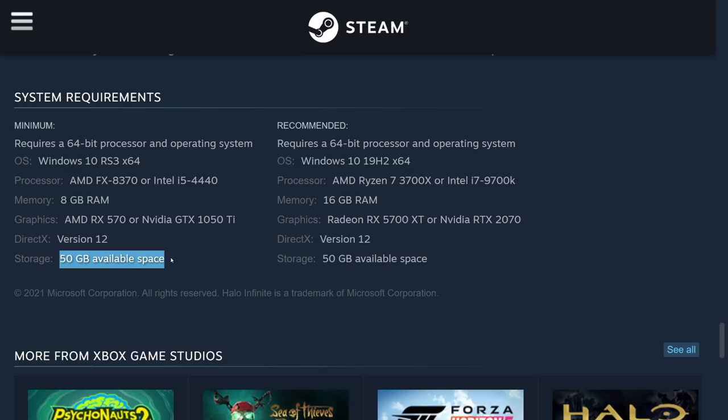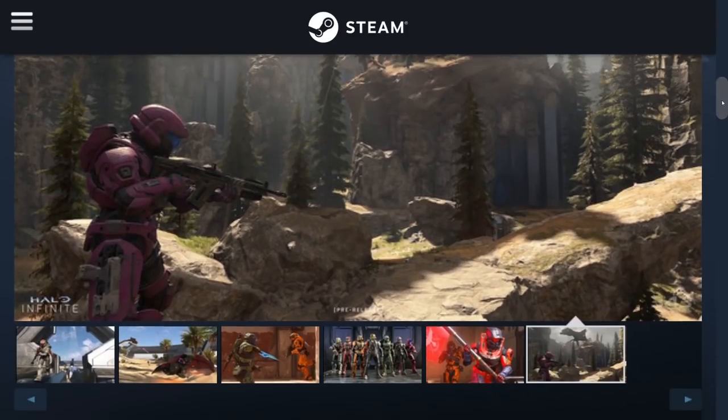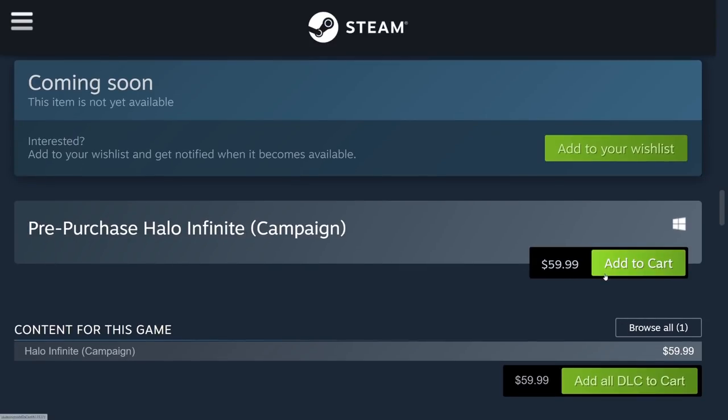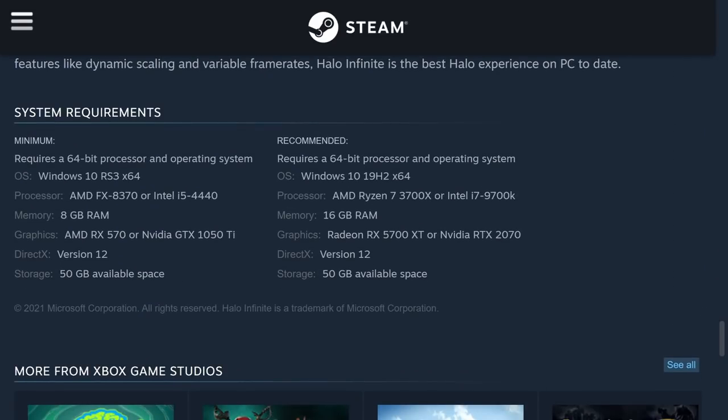That 50GB could be something more involved with the campaign side of things. For the entire game to be 50GB I'd find that rather small, so I think this Steam page is more specifically referencing the campaign — you can add it to your cart for $60 and it says 'pre-purchase the Halo Infinite campaign.' The 50GB might also include 4K textures, and if we have the option to skip downloading those, like we could in Call of Duty Black Ops Cold War, that would really help reduce file size.